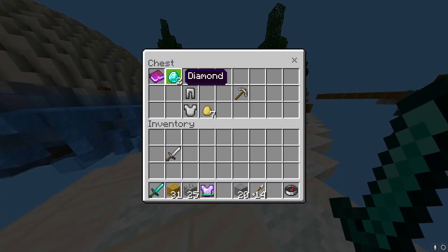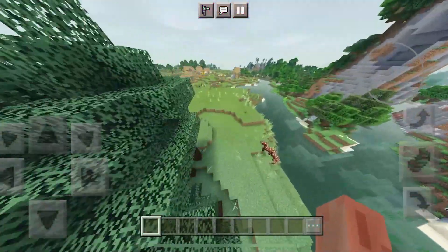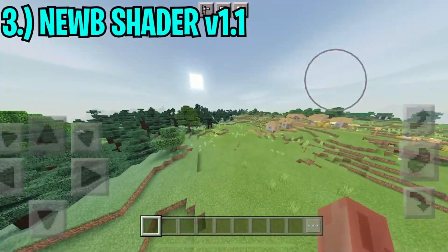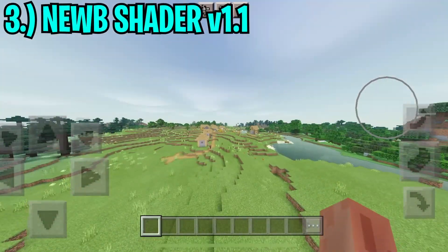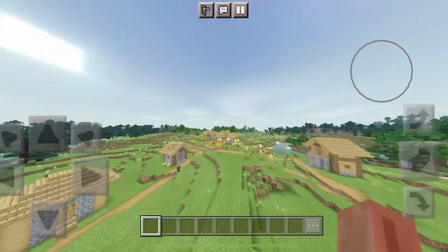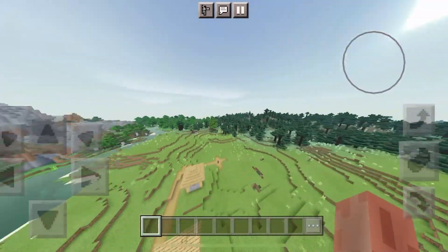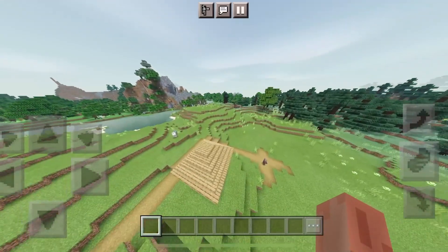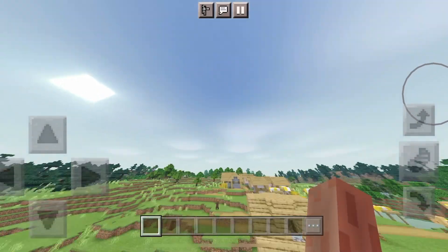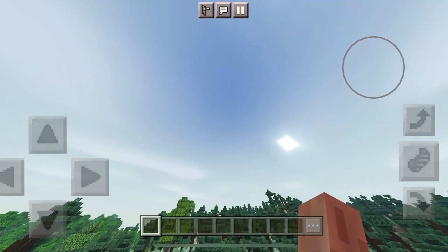Number three on our list is the Noob Shaders. As you can see, this is a pretty low-end and pretty basic shader, so if you have a low-end device this one's perfect for you. Our other two shaders on today's list are pretty intense, but this one's kind of cool — I like how basic it is. They added some clouds and gave them a Gaussian blur so it looks more realistic.